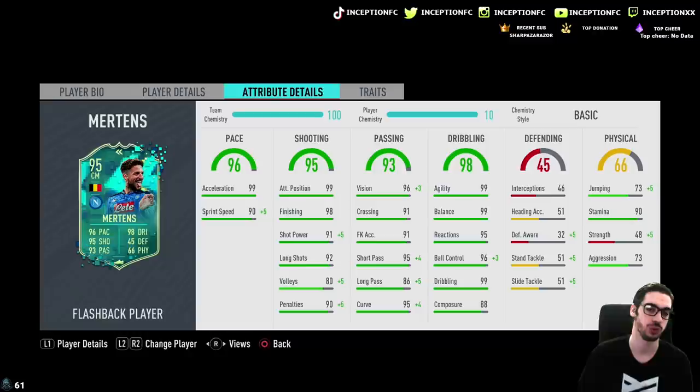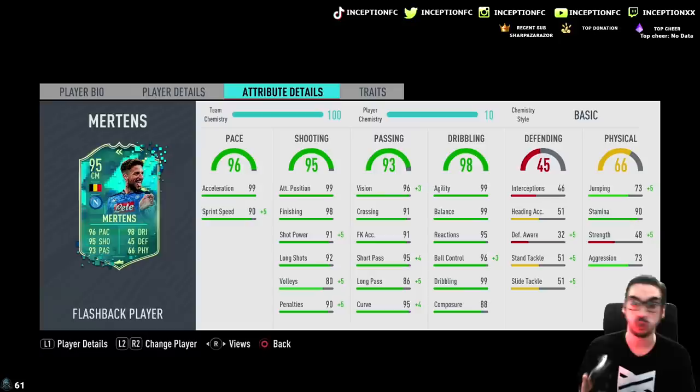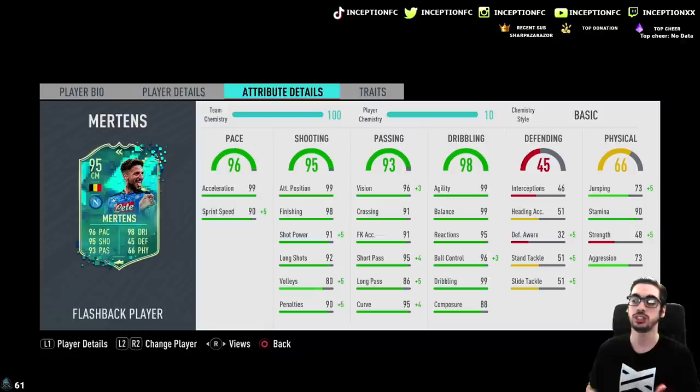He should move around the pitch really nicely. In regards to passing abilities, his base card stats for passing is really nice as well, and with the basic chemistry style it is actually boosting it quite significantly. Dribbling stats shouldn't need improvement — 99 agility, 99 balance with 95 reactions, ball control, dribbling, composure all look very good. With the basic chemistry style, the card actually looks really good. The maestro chemistry style was something I was thinking of initially because boosting his shot power significantly as well as his long shots would be a really cool situation.